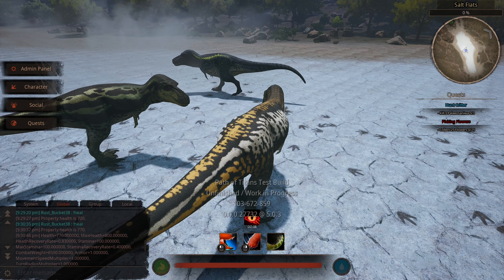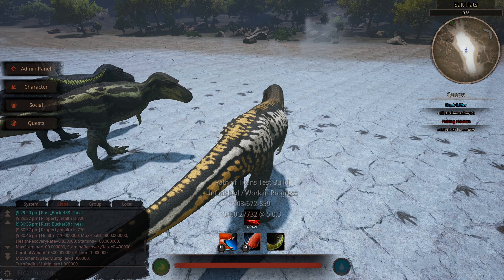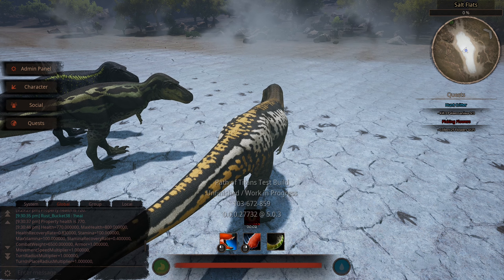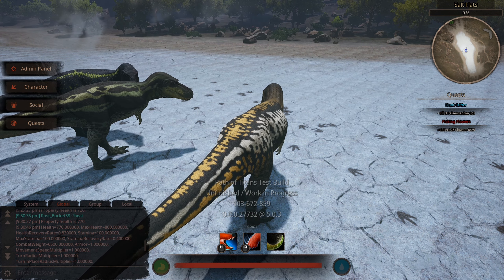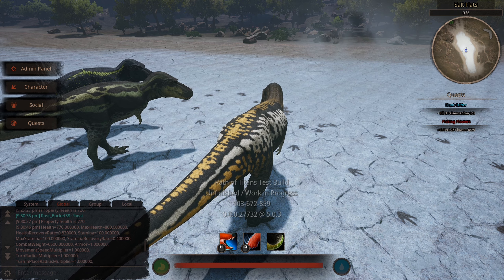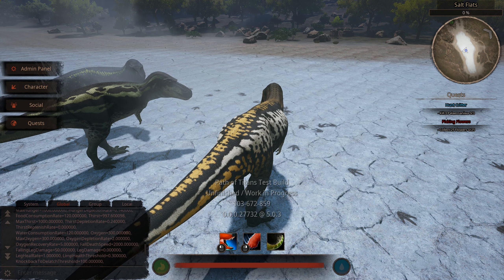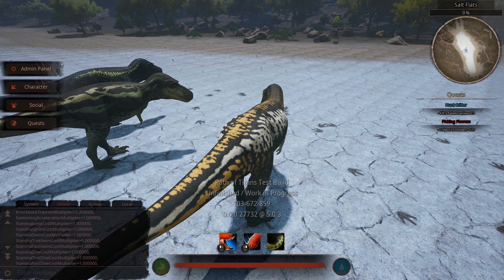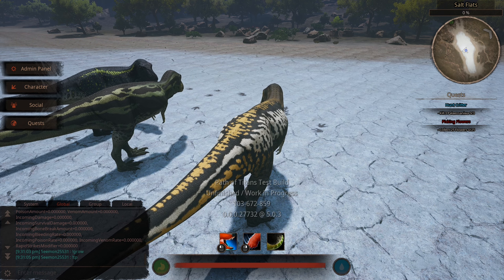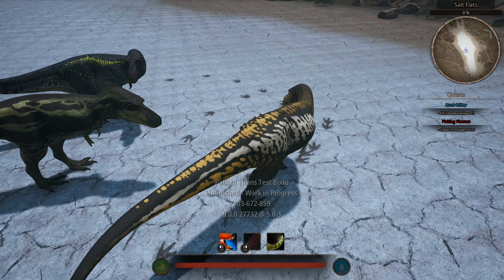I don't really get what their changes are meant to be doing at this point. Everything else seems the same — combat weight, health. The recovery stat has gone down though; it's 0.4 now, it used to be 0.6 back in the day. They seem to be dropping a lot of stats down across the board. I guess we can only wait for the end result of whatever they're aiming for. Do you want to put on Lone Hunter, Blue?